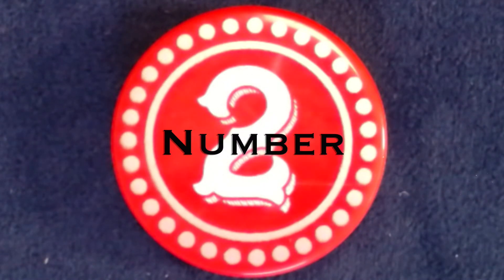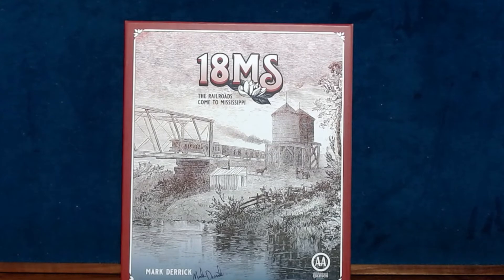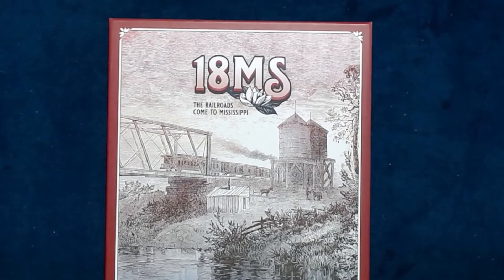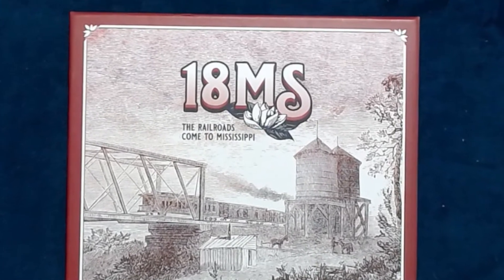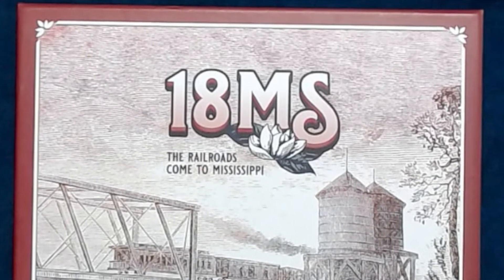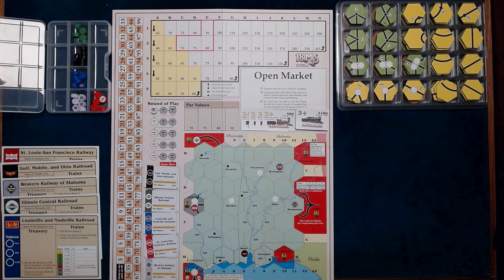Number two: 18MS — Railroads Come to Mississippi. Designed by Mark Derrick, originally published in 2015 as part of 18 Dixie, the standalone version has been published by All Aboard Games in 2020. This is a shorter 18xx-style game that is useful in teaching some basic concepts to newer players. This title captures the flavor of 18xx but plays much faster.